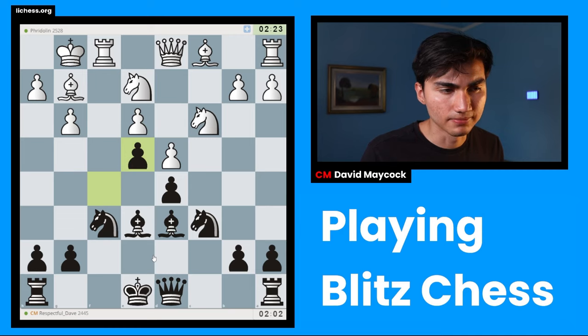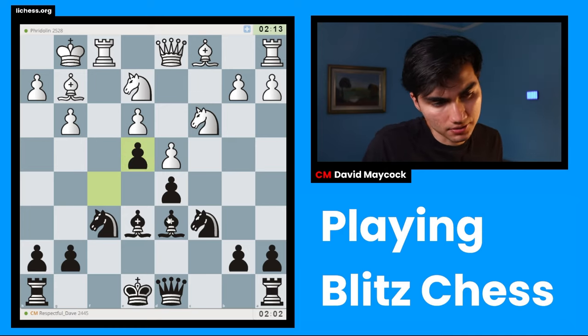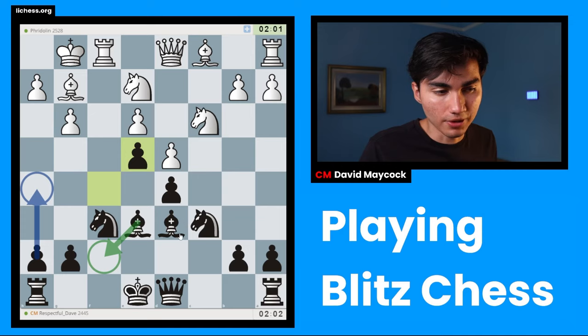Even though I'm a little bit behind in development, I do have a positional advantage — the space advantage. That's one form of advantage. There are many forms of advantage; the bishop pair is another one. In this specific position, I think I can even be ambitious and go for h5.